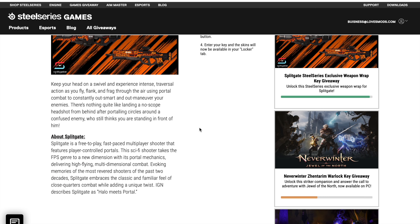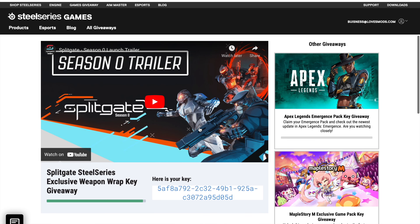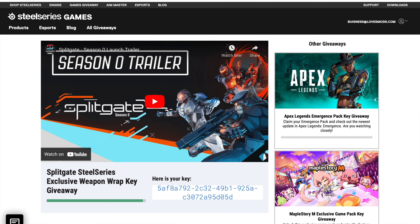Go to the SteelSeries website, sign up, go to giveaways, enter your name and your birthday, and you should be entered and get the key. Thank you guys so much.